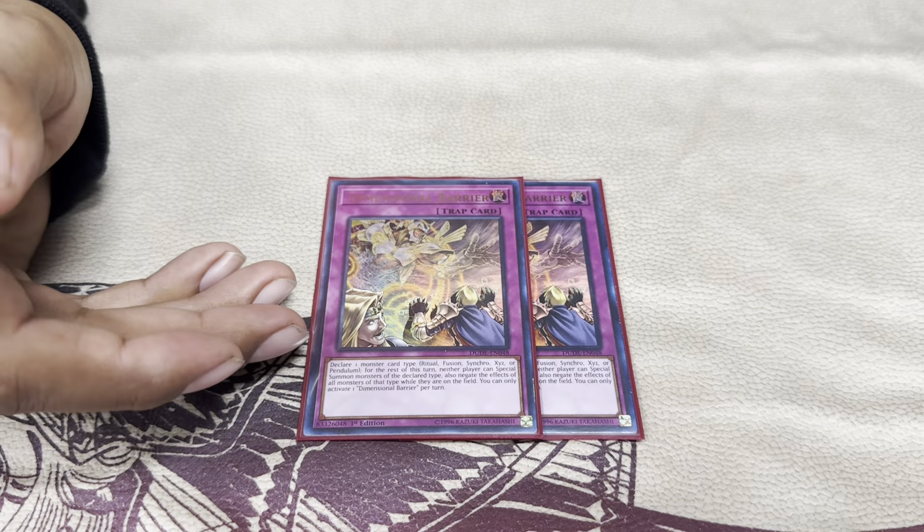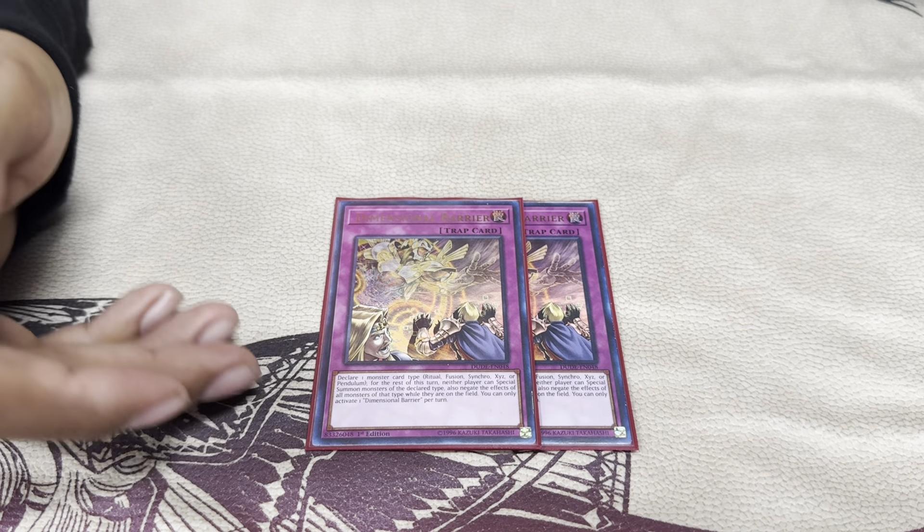For blowouts and interruption, I did three Evenly Matched for the traps. I actually didn't use it at all yesterday — I was gonna side it in, but I ended up going with other plays. Super Poly was more efficient, or sometimes a Kaiju, it just made more sense for my matchups. Rescue Ace was so back and forth — our first match was like 35 to 36 minutes, so Cosmic Cyclone over Evenly felt right. Would I have changed Evenly Matched to something else? Probably — maybe Thrust, and change the third Evenly with a different card, and keep one D-Barrier.